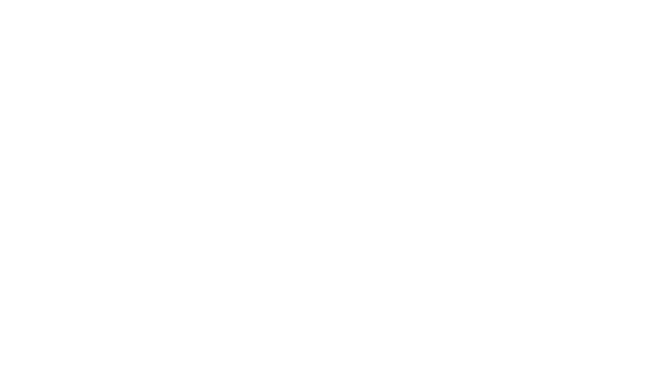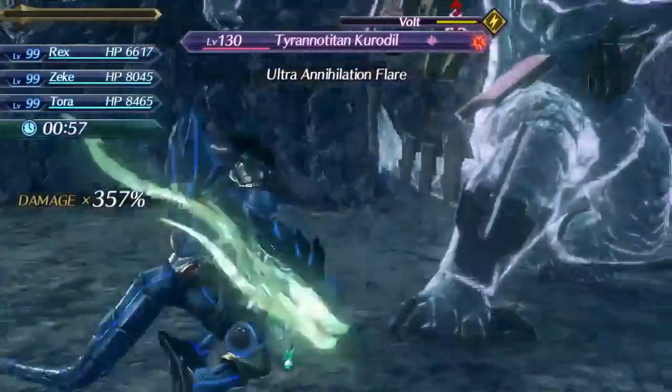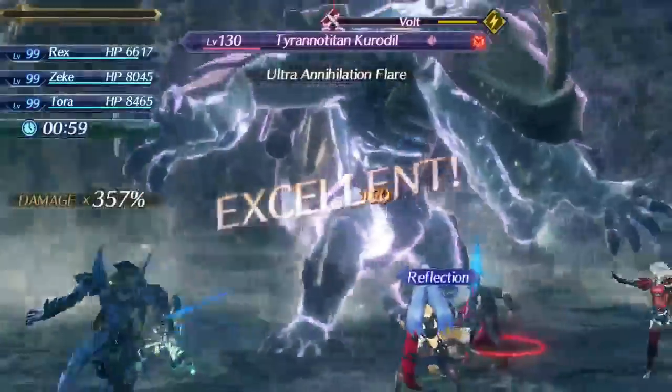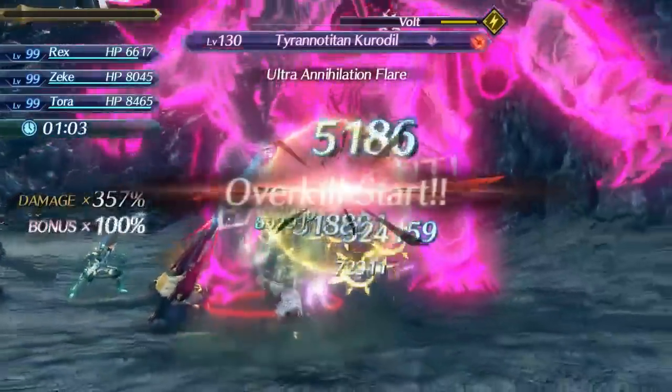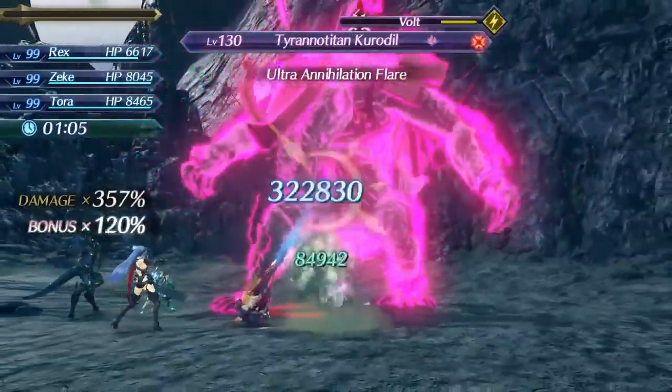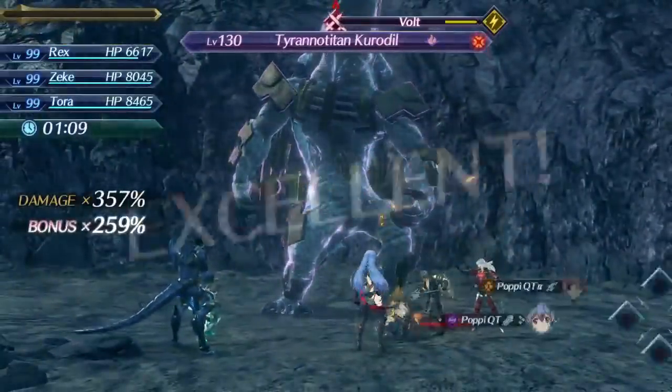First let's look at the Ultimate Combo blade. I'm going to use a chain attack here without any kind of fusion combo just to show you the baseline damage. Elma's damage without any kind of fusion combo with this current damage setup is about 300,000 to 320,000. And Poppy — no crits — about 55,000.